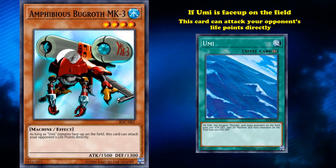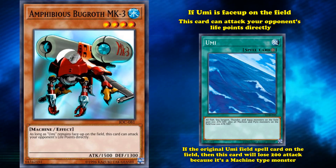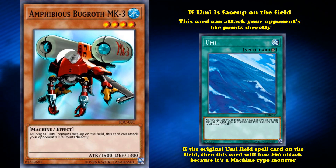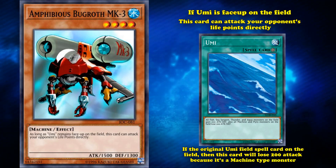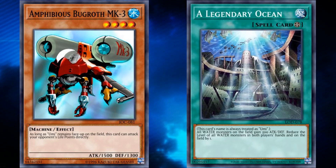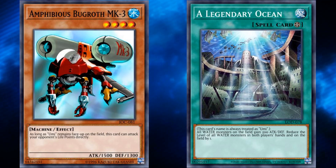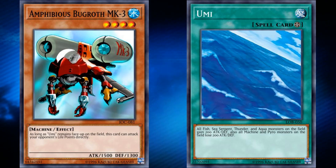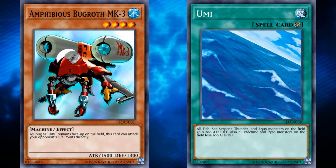Now at 1500 attack, that's actually not half bad for monsters that can attack directly, even if it does have the condition where you need a field spell card for it to work. Although funny enough, if you actually have the original Umi field spell card out, this card will lose 200 attack because it's a machine type monster. Luckily, Umi is one of those cards that has the most other cards that can treat their name exactly as Umi. So if you have something like Legendary Ocean out, it will gain 200 attack and be a lot better. The real problem with this card is it doesn't really have any synergy with the deck that likes to run Umi, and has never seen any competitive play because it's pretty squarely mediocre.